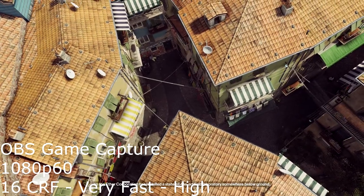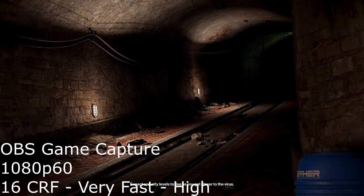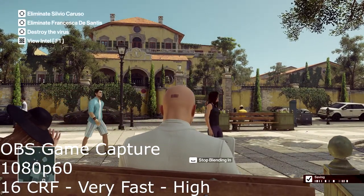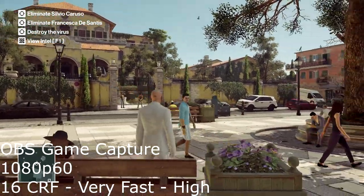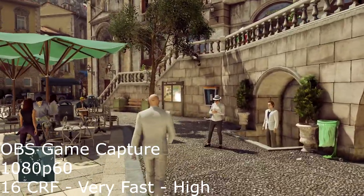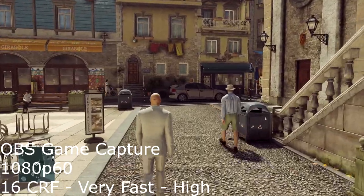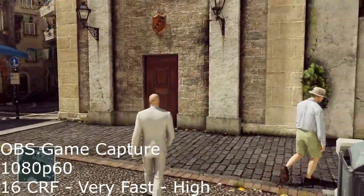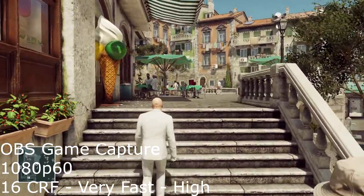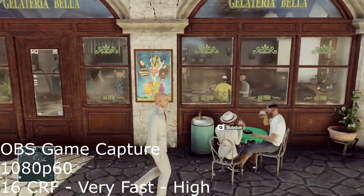Here we are on OBS doing 1080p60 and CRF, very fast preset. The color space I'm using is YUV420. This is acceptable — it's using the CPU, my 8700K, not using the NVIDIA encoder at all. Basically, this whole thing started out of me wanting to record that girl talking about her ice cream decision-making process, which was very fascinating to me. I just wasn't happy with the way the video came out. This time I'll shut up when she's talking so you can hear.